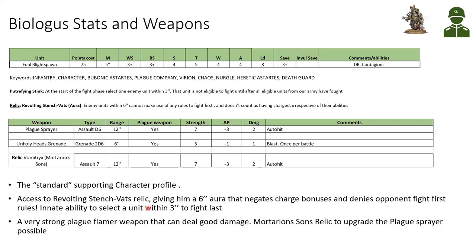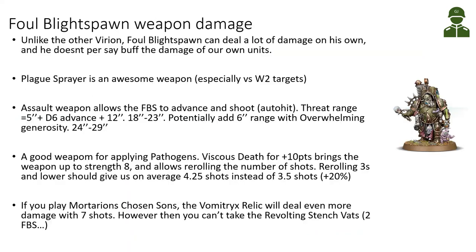The standard supporting character profile, with access to the Revolting Stench Vats relic giving him a 6-inch aura that negates charge bonuses and denies opponent fight-first, plus a very strong Plague Flamer. Unlike other Virion characters — who just have a plasma pistol, injector pistol, or plague knife — the Foul Blight Spawn's Plague Flamer is a very strong weapon in its own right.